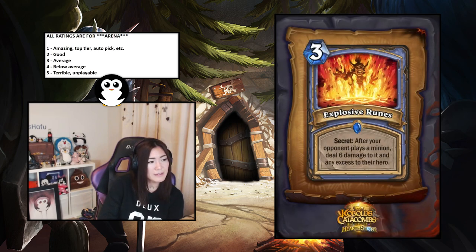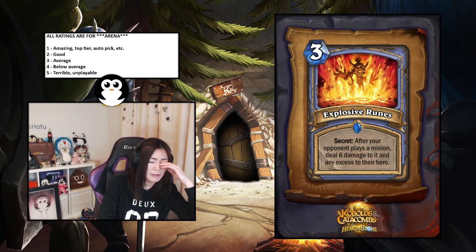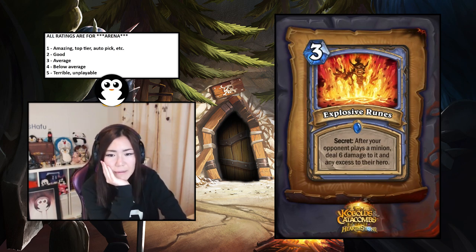Explosive Runes — Mage secret, after your opponent plays a minion deal six damage to it and any excess to their hero. The problem is you generally test with low-cost minions anyway, so it just zaps away a one or two-drop and does some face damage. If you kill a three-two they take four — it's decent. I think 2.5 is fine.